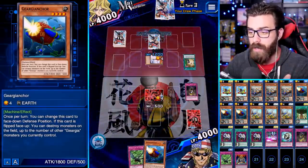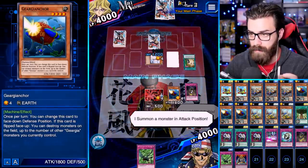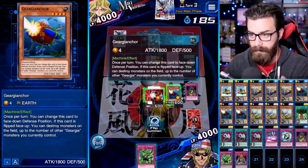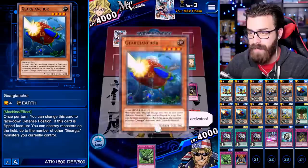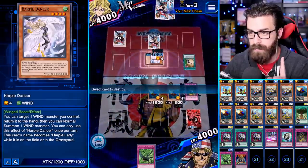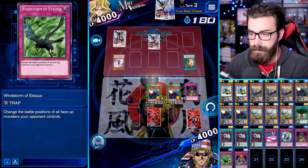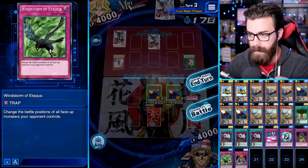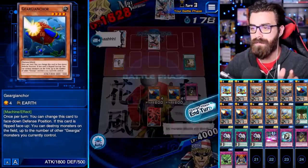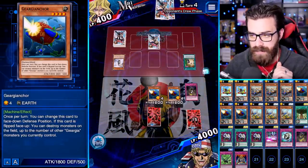We do draw an Anchor, so I'm gonna hard summon this Anchor. Hard summon Anchor — I summon a monster in attack position. It could be a Floodgate — we're gonna activate Anchor. It could also just be an Econ. If it's Econ we would have seen it right there — okay, it's not Econ. No triggering, so it's something for your side of the field. I'm just gonna go for damage — 3600 damage in there boys. I'm not trying to set one of these right now.